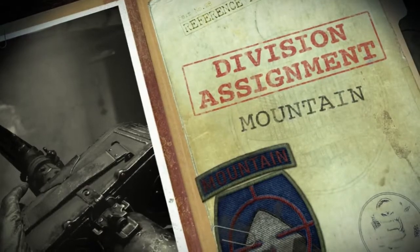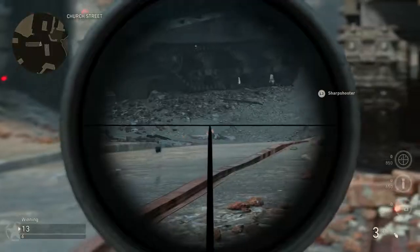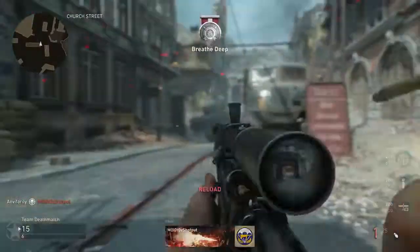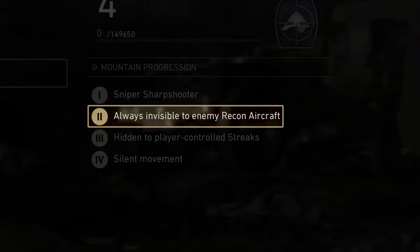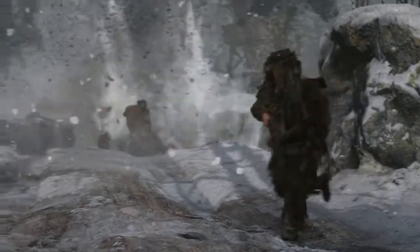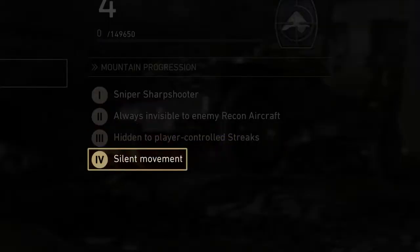Now let's move on to the Mountain Division — lords of camouflage and stealth who deliver death from a distance with their sharpshooter skill, which lets them hold their breath to steady their aim with a sniper rifle. As you level up, you'll unlock minimap invisibility to enemy recon aircraft with Mountain 2. Mountain 3 keeps you hidden from player-controlled score streaks like the ball turret and glide bomb. And Mountain 4 will give you silent movement.